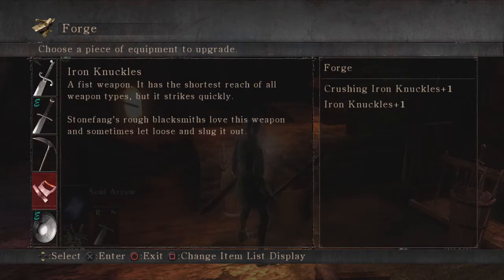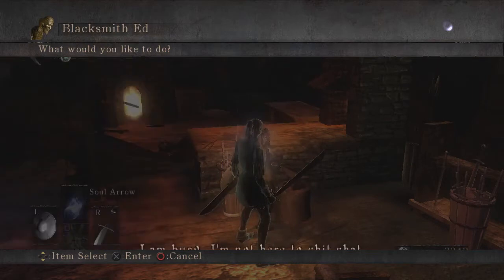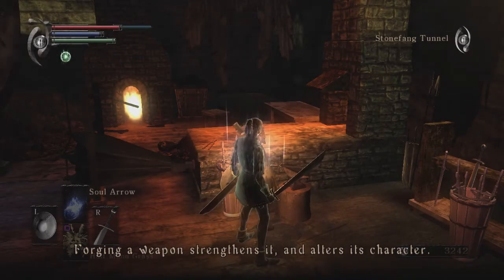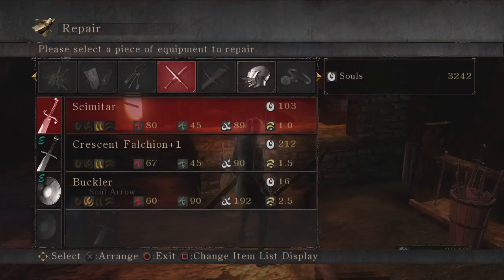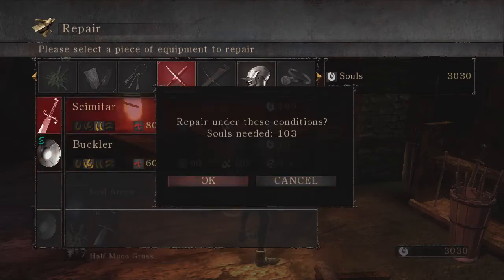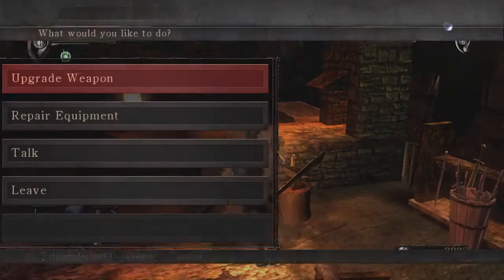I forgot to show the Iron Knuckles — a fist weapon with the shortest reach of all weapon types, strikes quickly. Stonefang's rough blacksmiths love this weapon and sometimes let loose and slug it out. Stop, I'm busy. I'm not here to chit-chat. Forging a weapon strengthens it, orders its character. Ours are transmogrified sprites — their presence blesses the weapon. I want to repair this.